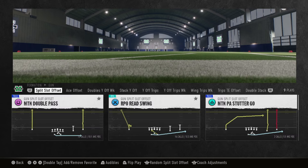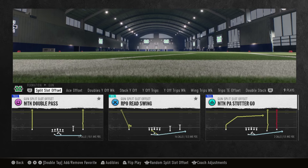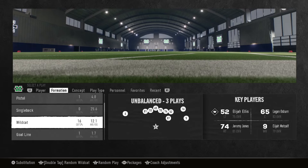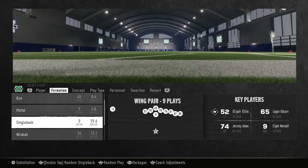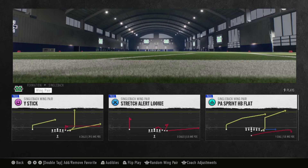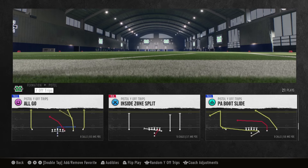We have the split slot offset — I like to run the RPO re-swing, and they also got the double pass in it. Then they have the wildcat, which I like, but it's only three plays instead of having like the power and the counter in it. And you also got that pistol — my fault — pistol wide trips, you can run stretch in this.